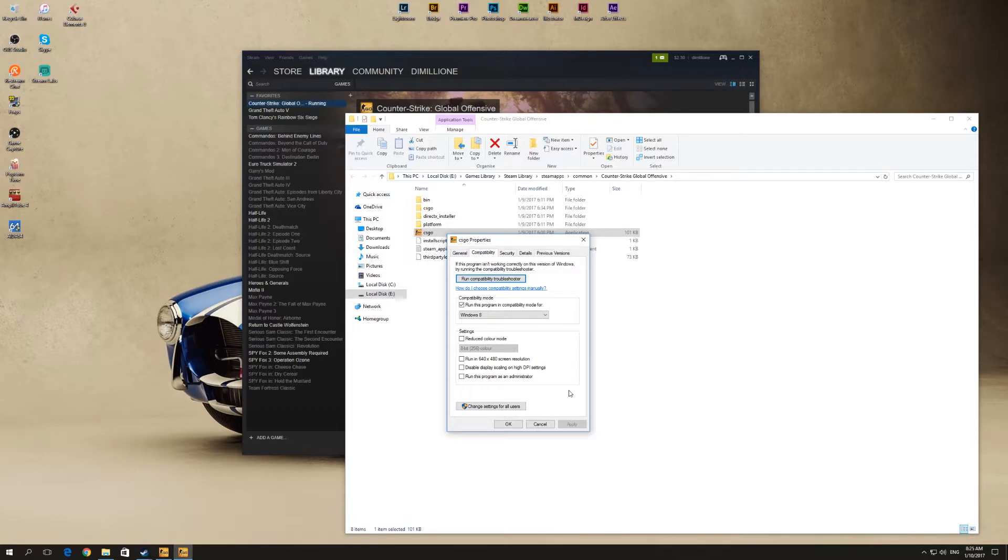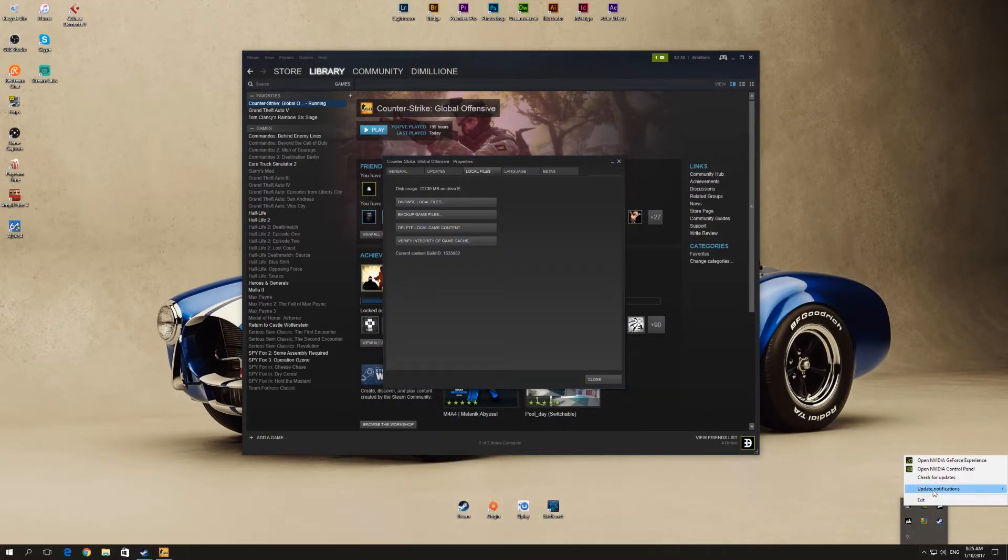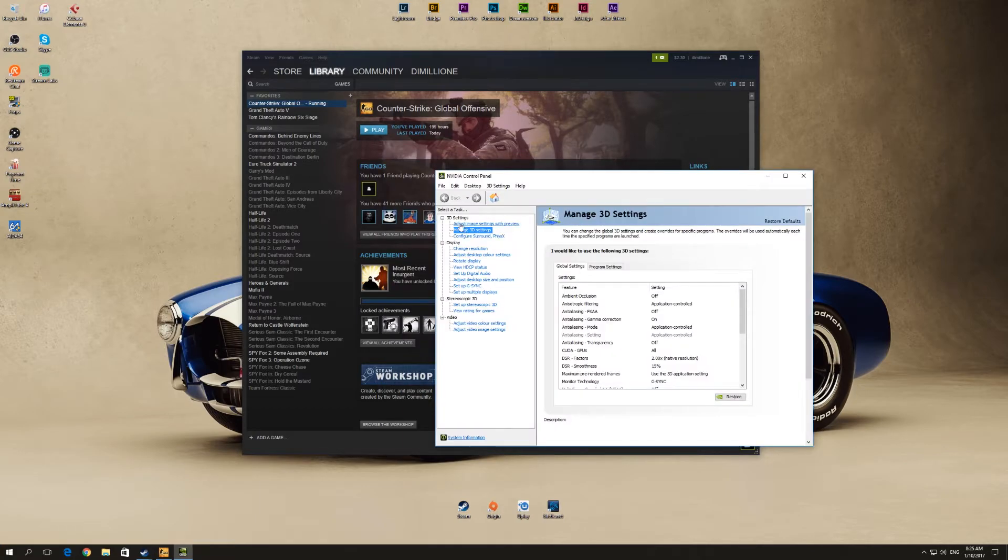You can try it — if it works, great. If not, there's a second solution, and the second solution should work for everybody. Go to your Nvidia Control Panel, then in 3D Settings go to Manage 3D Settings.